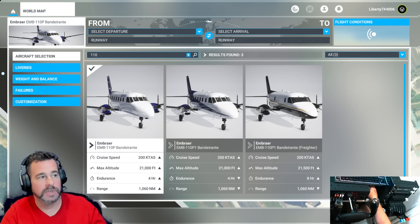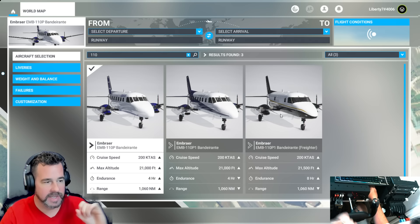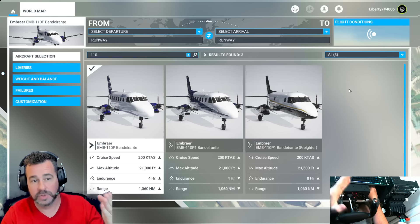Welcome back to the channel. The Embraer EMB-110 has been recently updated in Microsoft Flight Simulator, and today we're going to find out what they did to it.